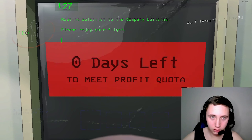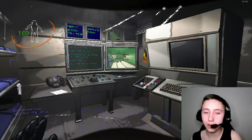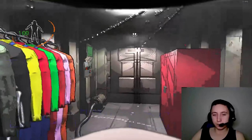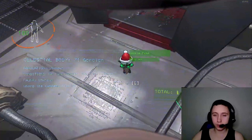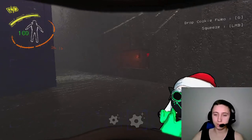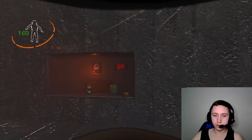The company — yeah, let's go. Report to the company building immediately to sell your scrap. Oh yeah, I will. You can use the terminal to route the autopilot to the company building. Obviously, because I've got to sell my stuff. Time to sell my stuff. I'm at the company building. Someone type in the comments who this is, because I don't know. This is the Quota right here, actually. There's a little thing that says if I met Quota or not — that's nice.